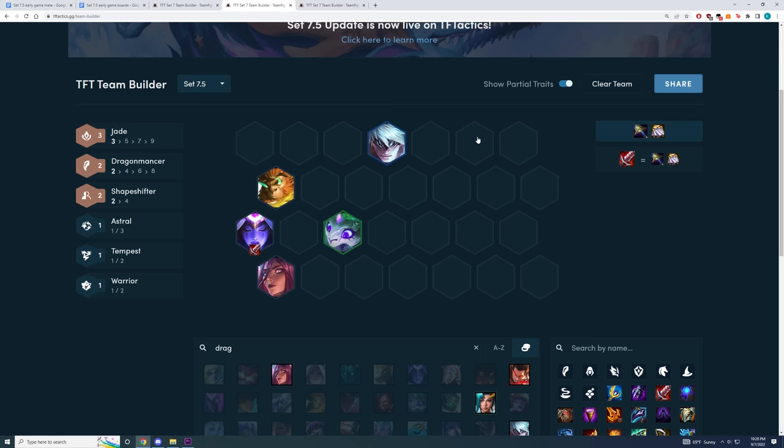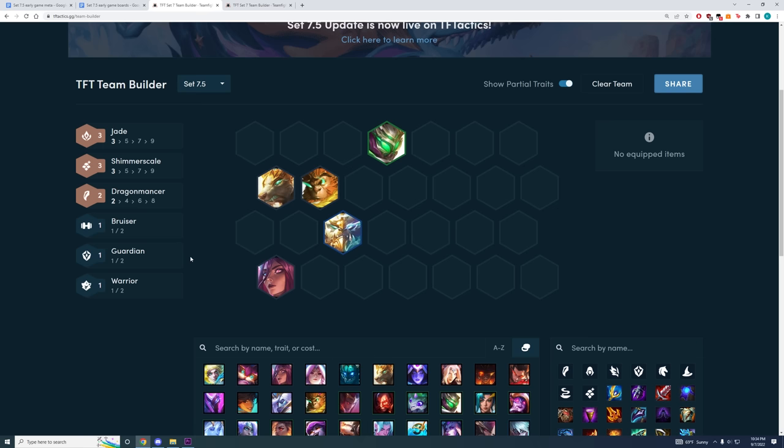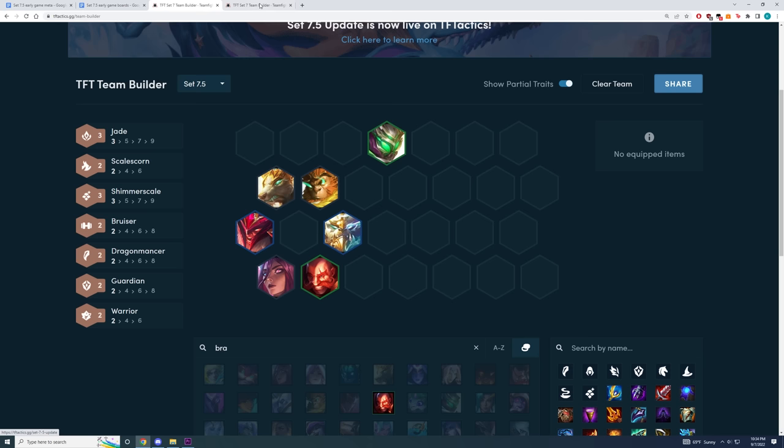The last main jade variation is going to revolve around Shimmer Scale. If you guys notice, Jax is both a jade and a Shimmer Scale unit, so usually when you're playing Shimmer Scale, you always want to play jade — and this is probably going to be your most common early game Shimmer Scale variation. All your tank items are going to go on Jax, and all your AP items are going to go on Karma. A lot of the Shimmer Scale items like Dragomancer Staff is really good on Volibear as well. Another variation is to add in two more units like Olaf and Braum, which would make your mid-game board pretty strong.